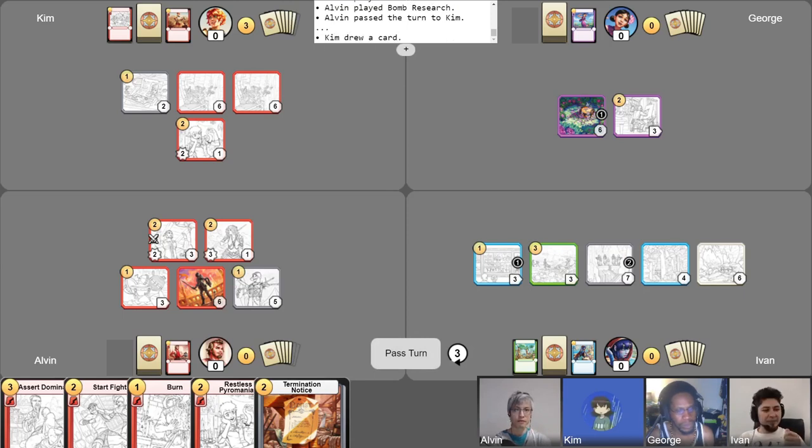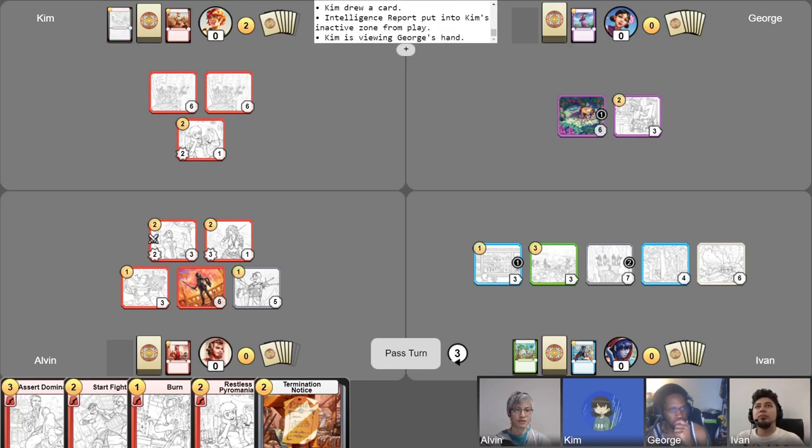I'll take my free draw. You guys better draw into those roadblocks — I really wanted that roadblock. I'm going to pay one to activate my Intelligence Report. Look at each opponent's hand, then draw a card and lose this item. Let's see what we've got. How many unique denizens does Ivan have in his hand? Ivan has a Tren Academy Professor — I'll leave the others to my knowledge. You're understanding the political play. That's amazing.